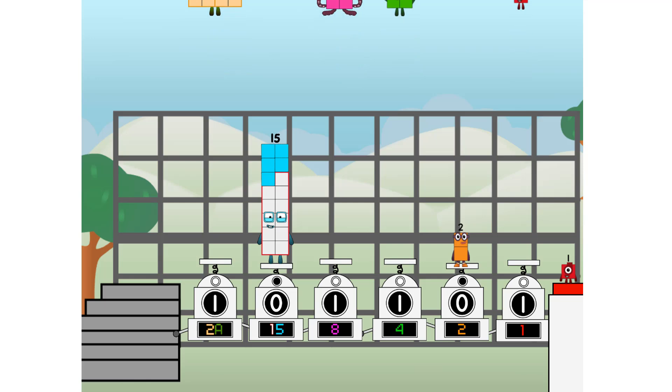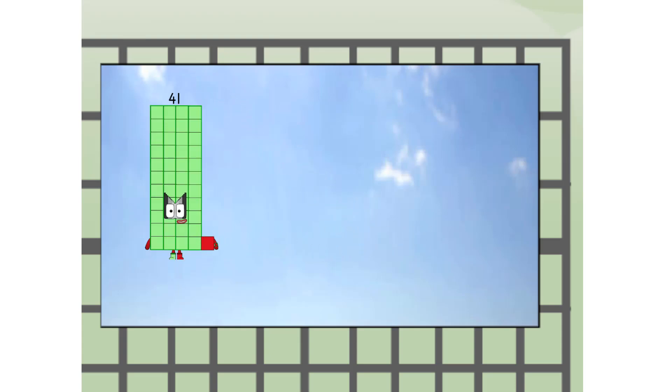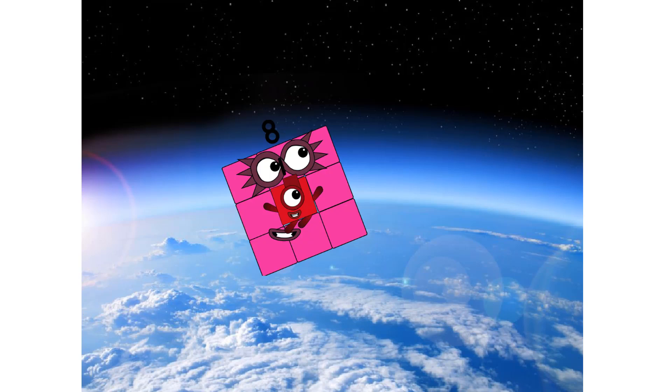Forty-one, way up high! Amazing. But not a square. Wait and see. We're two squares. We're two squares. To the edge of space. Nearly there. Achoo.